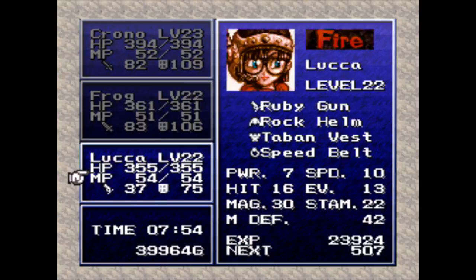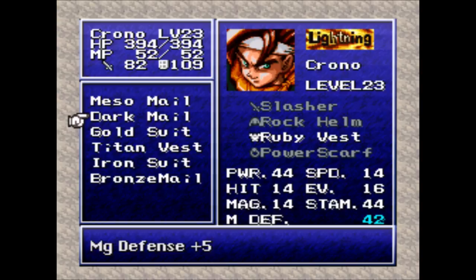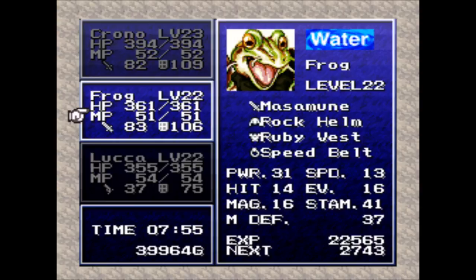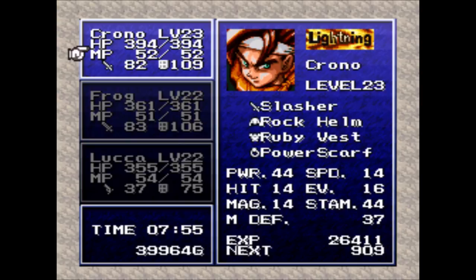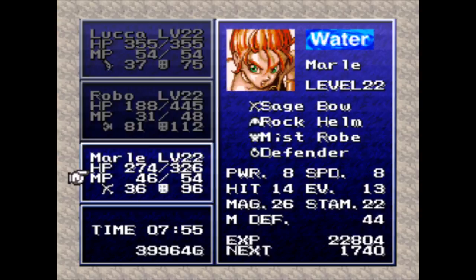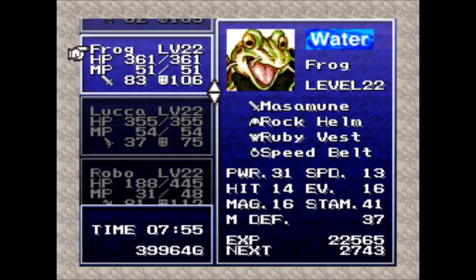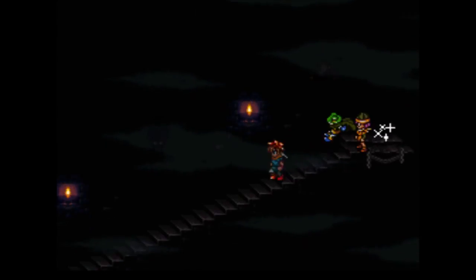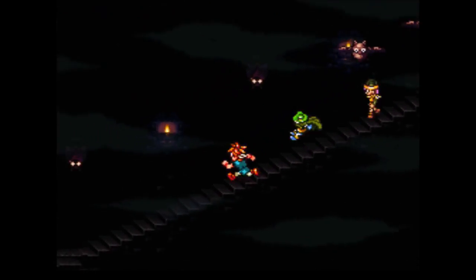Before we go down and meet him, let me go over my setup. Make sure that you have Ruby Vests for everybody, or at least the Tab Vest for Luca — you want something that resists fire. You got a new thing, the Dark Mail, which raises your magic defense by five, but it's not a better option. Have the Ruby Vests on. As for accessories, Speed Belts on both Frog and Luca, and for Chrono a Power Scarf is perfectly fine. If you want to bring in Robo or Marle for healing or Haste, that's not a bad idea, but the best party for taking out Magus is Chrono, Frog, and Luca — we have three different elements covered.